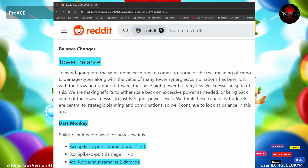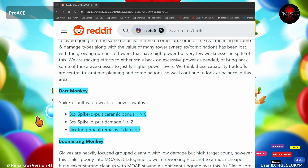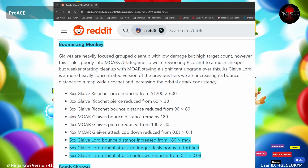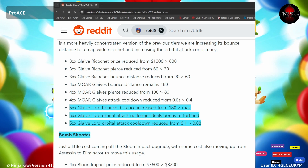Balance tower changes — they did a lot of changes. The Dark Monkey top path has been changed; it now has ceramic damage on the 3XX. Boomerang Monkey: they feel the top path is not worth it, so they're giving it a buff, making the 3XX cheaper, halving its price, and trying to make the 5XX a little bit better. Bounce distance is increased to max.